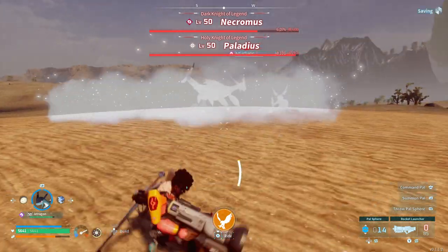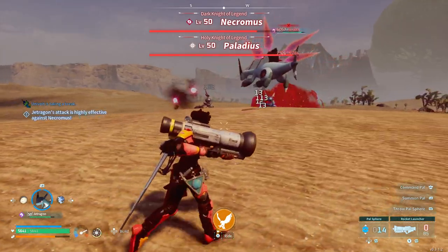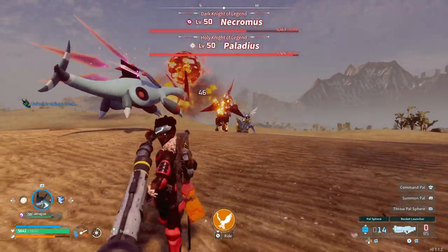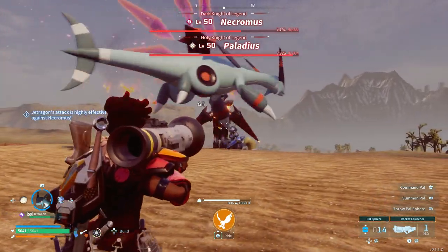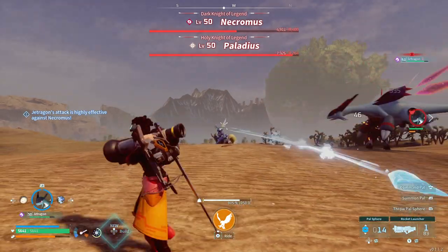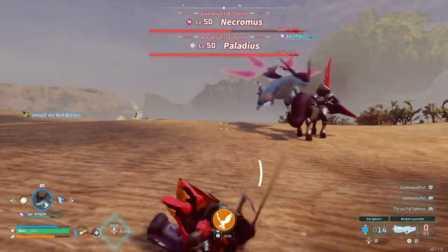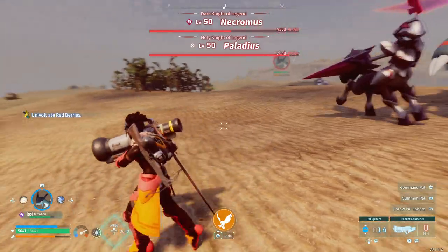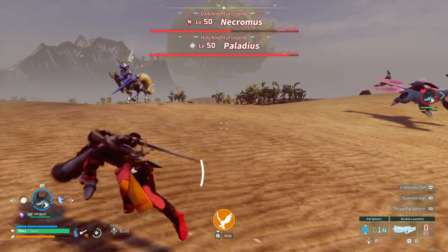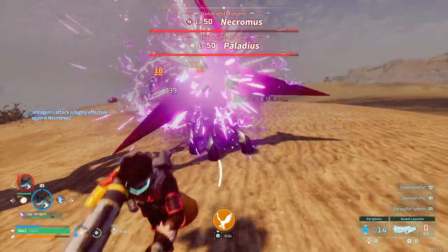The reason why I'm taking care of Necromos first is just a matter of preference — he has a very annoying charge ability that can lock you in place. Now if you're in a state where you're almost dead, call your pal back and get on its back to get a little bit of time to reposition yourself and get some health back.